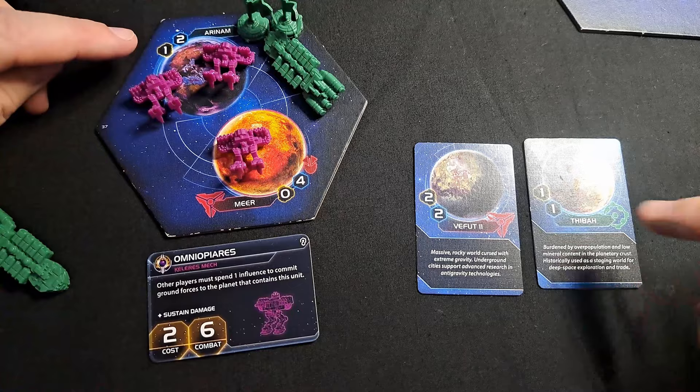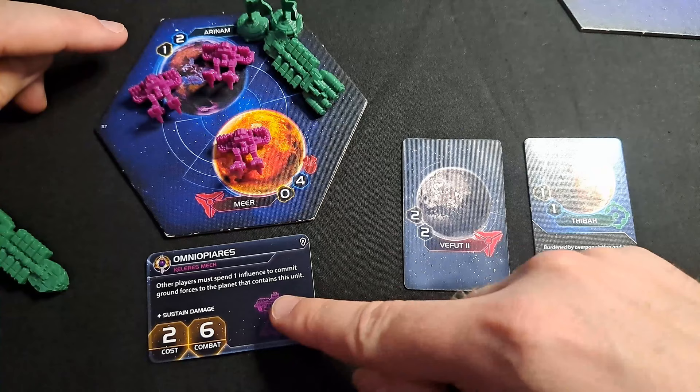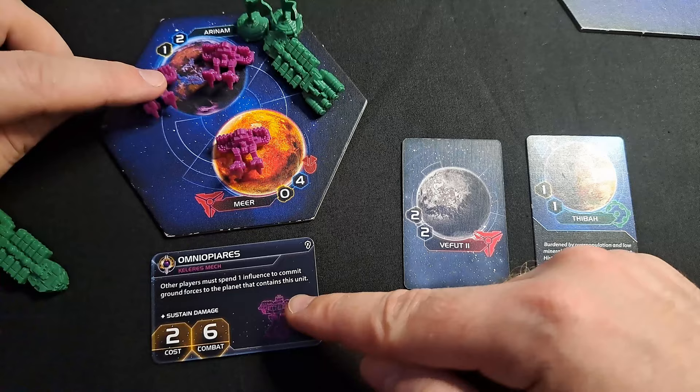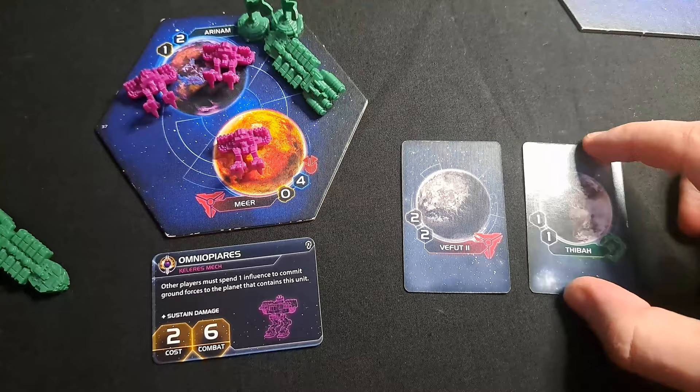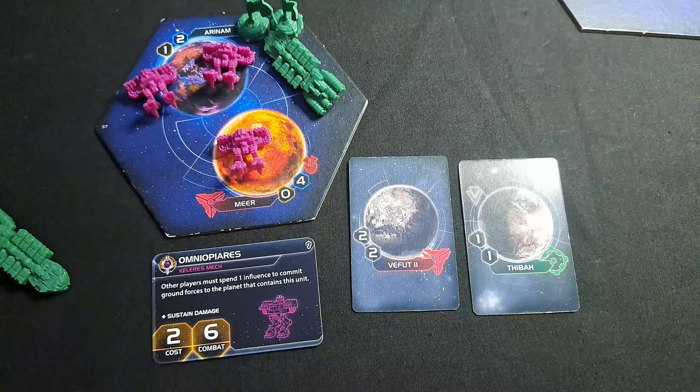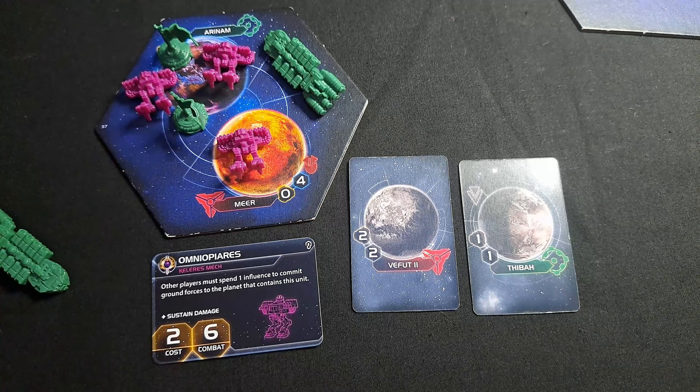There's an additional wrinkle here that will probably irritate you: having two mechs doesn't mean 'spend two influence' as a combined cost. Each mech's ability triggers individually. So if you're using a card with two influence on it to pay for landing, that only pays for one mech's ability — you're getting no change from it. You're going to have to exhaust two separate cards to get your infantry down on the planet, no matter how many infantry you're sending.